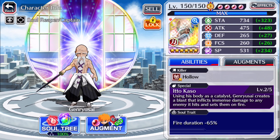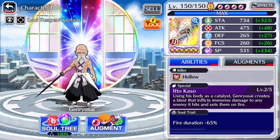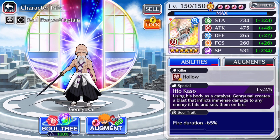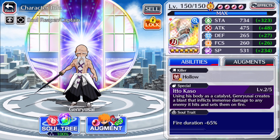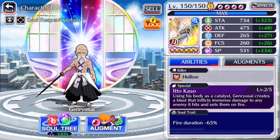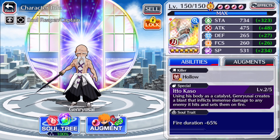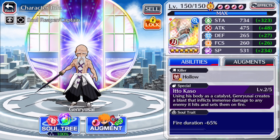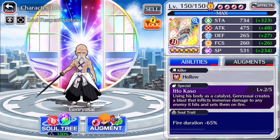Looking at his stats, he's got pretty shaky stats. Attack is 500 and 500 is not even a top tier attack. Defense is 265, which is on the higher side for most defenses. Focus is 260 — pretty standard. Lastly, 531 spiritual pressure, which is probably his only redeemable aspect on this card aside from his stamina. He also has a fire duration minus 65% soul trait, which is not all that cool.